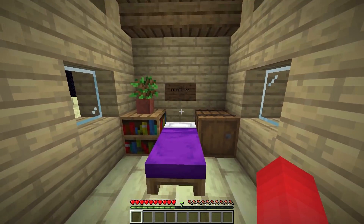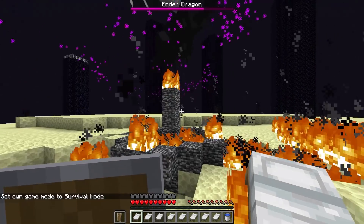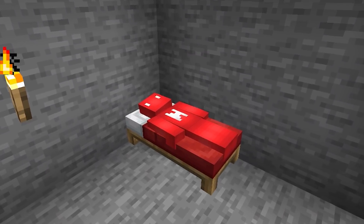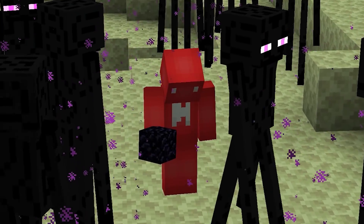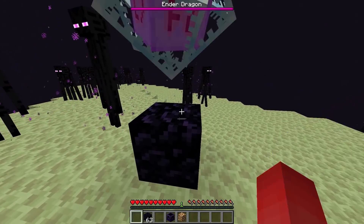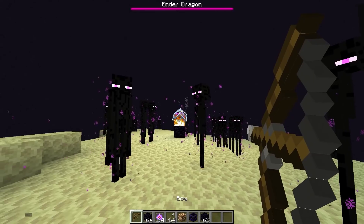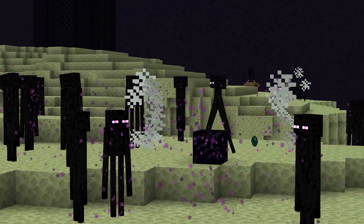Number one: anyone who's had the misfortune of stepping too close to a bed in the Nether knows that these suckers can pack quite the punch. And while that can be useful to kill dragons in the End, it's not as applicable for getting rid of your friends in the Overworld. But as it goes, using an end crystal or respawn anchor in the Overworld gives you an equal amount of force. And on hard mode, that's gonna be a lot of damage. Getting one of these set up isn't nearly as easy or cheap as a bed, but late game, it might just be your perfect crime.